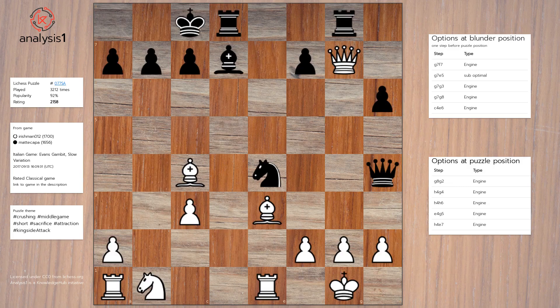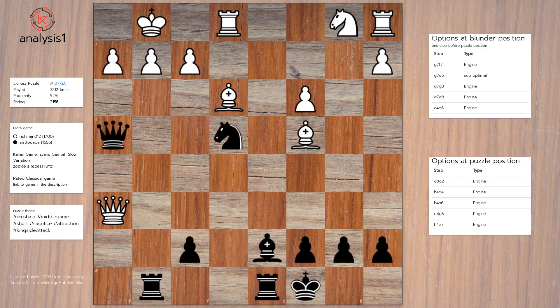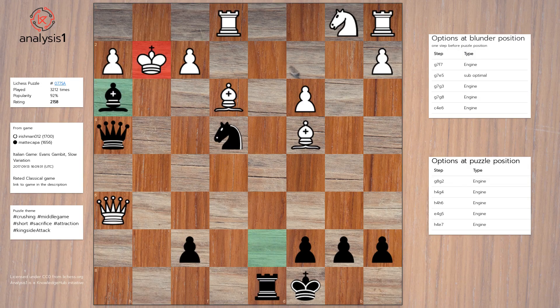To summarize this puzzle: White made a blunder at this position. There were better options available, but White blundered. The blunder move was Queen takes Pawn. The blunder position should be taken advantage of, and the solution is Rook takes Pawn, Check, King takes Rook, Bishop to H3, Check. We hope you enjoyed this puzzle analysis.